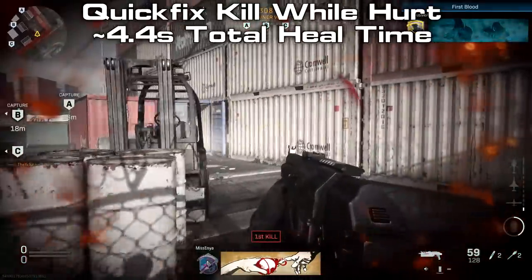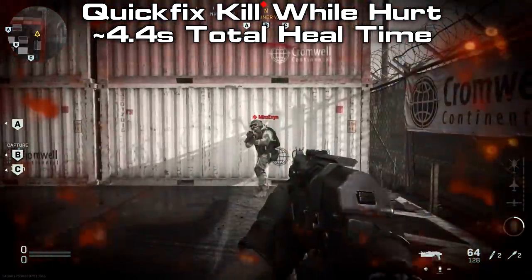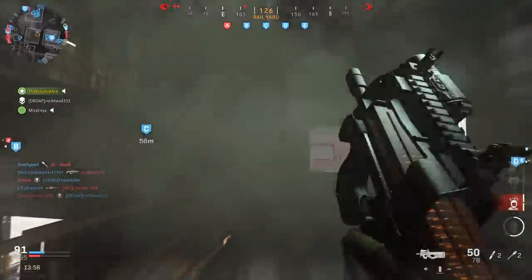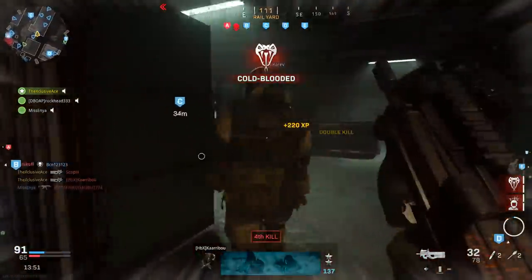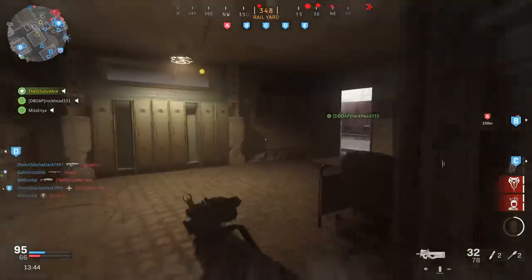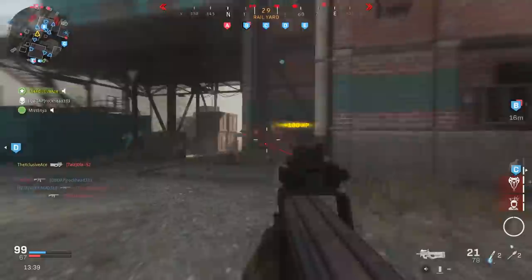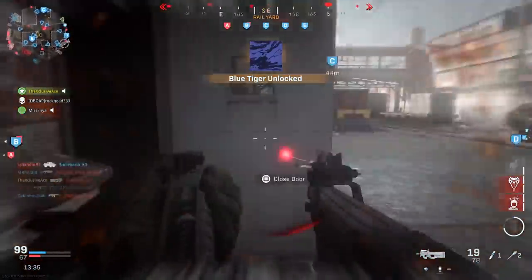Your total healing time assuming you get a kill after taking damage while using Quick Fix is roughly 4.4 seconds. That can vary slightly depending on how much damage you've taken, but that's about as long as it will take you to heal. This is a really solid reduction going from about 7.4 down to 4.4 seconds — a very noticeable difference, especially in those situations where you just barely win a gunfight and manage to come out on top. You're going to be getting back in the fight a lot faster with Quick Fix.